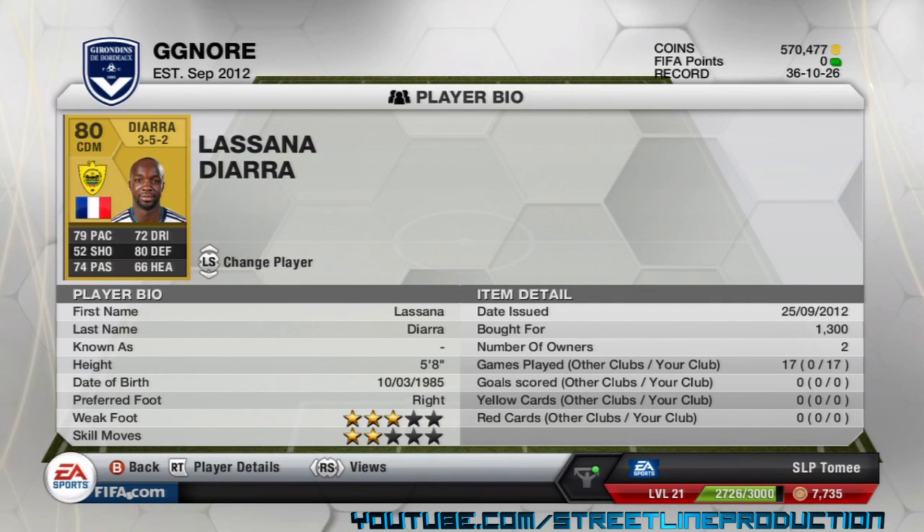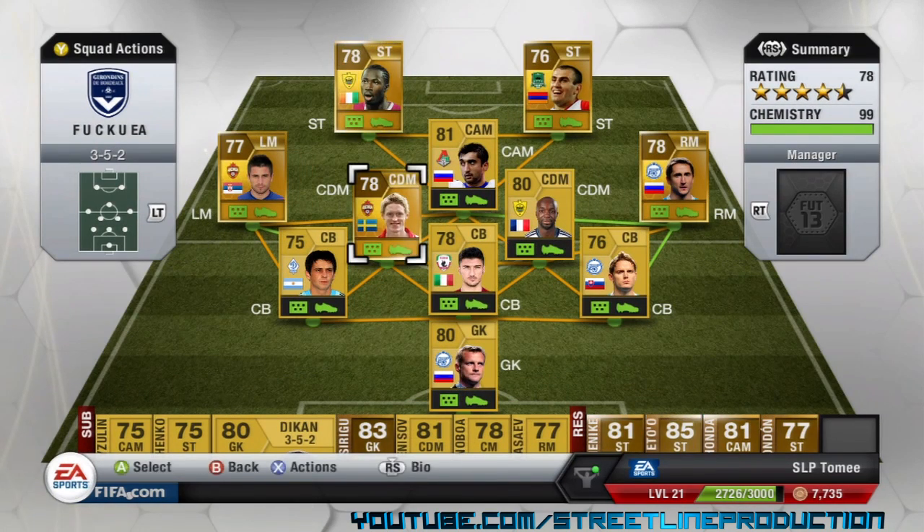Diarra has got pretty good CDM stats: 79 pace, 72 dribbling, 80 defending — which is what you need in a centre defensive mid — and 75 passing, which is not bad. I got him for 1,300 coins, so it's a pretty good deal for an 80-rated player.